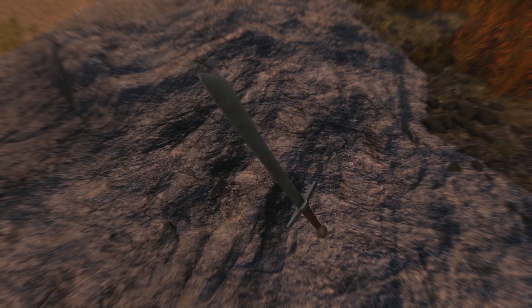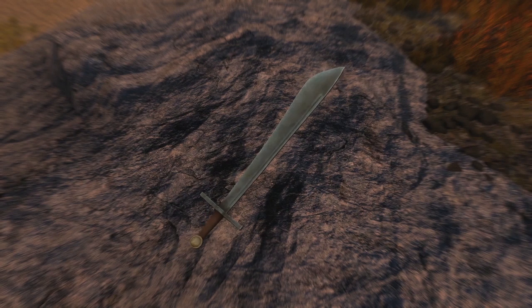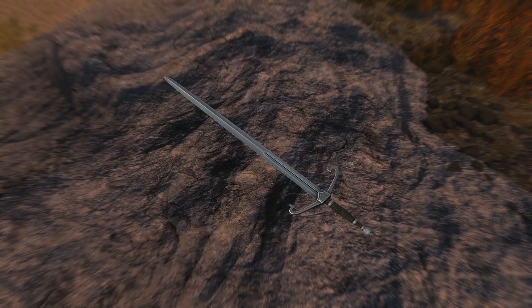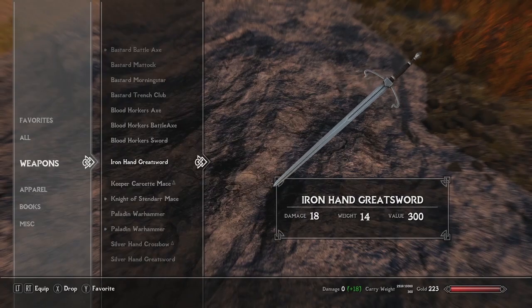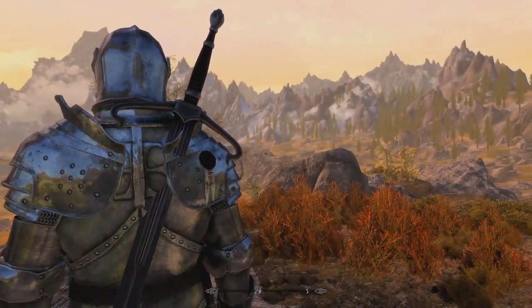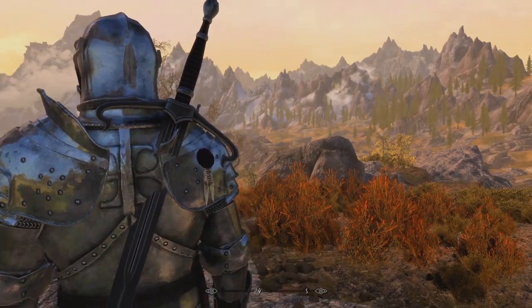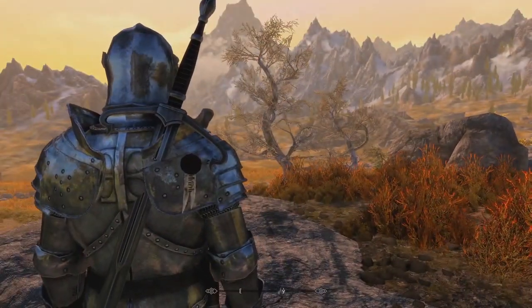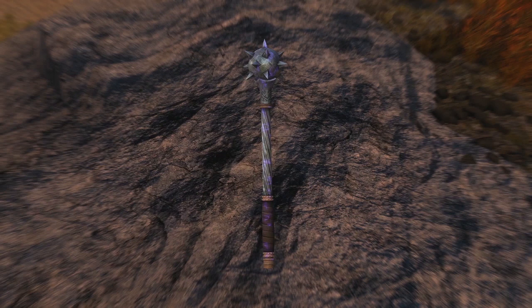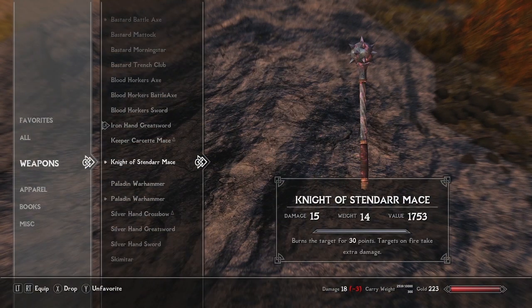The Bloodhorker's Sword looks very blunt — not as refined as a knight's weapon. Then there's the Iron Hand Greatsword — I'm just a huge sucker for it. It's a big claymore you can carry on your back, and look at how far those quillons extend from the hilt — beautiful. Then we've got the Keeper Carset Mace. Keep in mind everything here I crafted, including the enchanted ones, which you can find and craft at any forge.